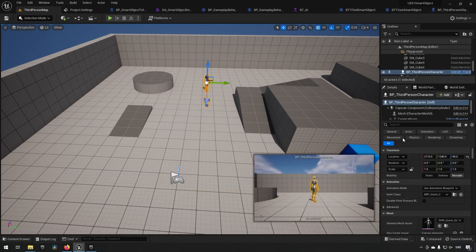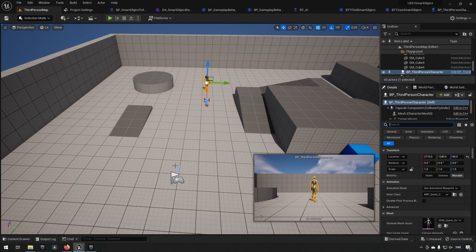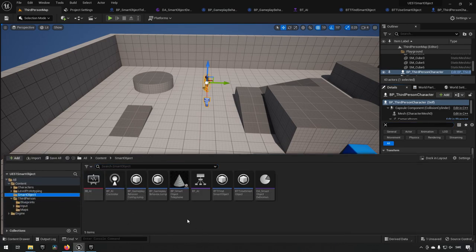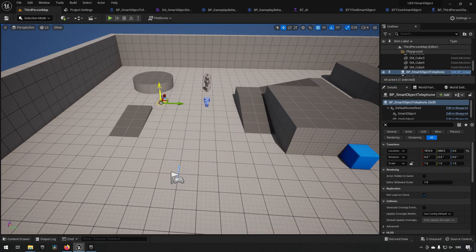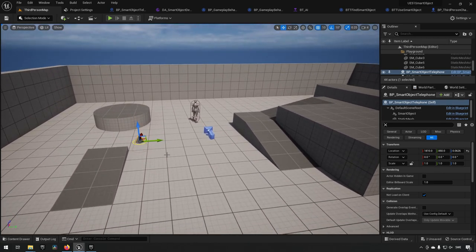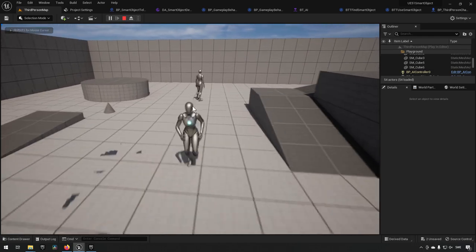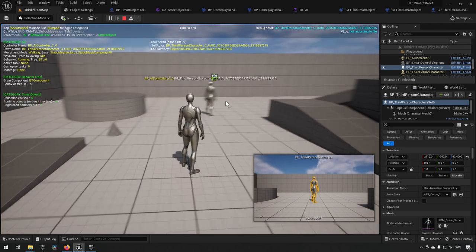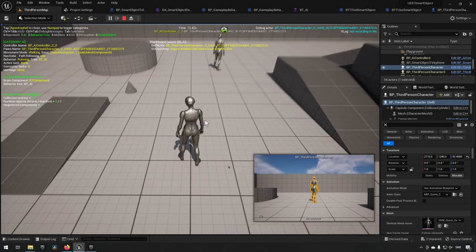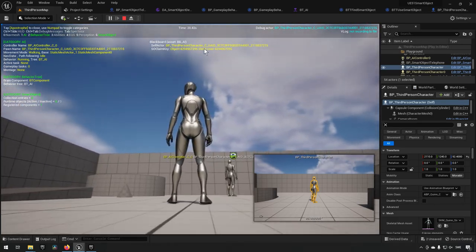Pressing Play, the character is standing still. Going into debug mode we can see the AI is spamming the find task and finding a smart object, but it's not actually moving. The issue: the AI doesn't have a nav mesh. We also see the smart object debug overlay — toggled with the 6 key — showing runtime object information.